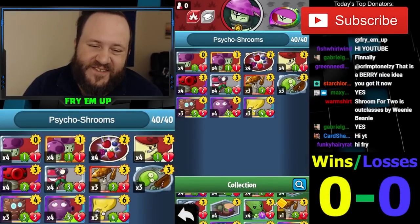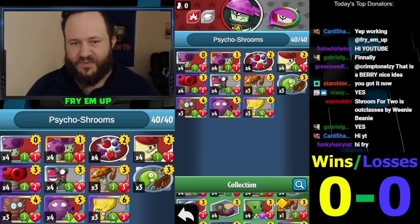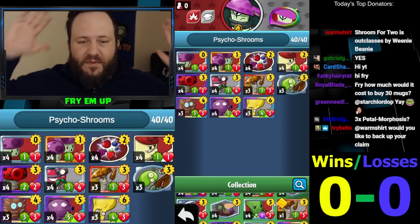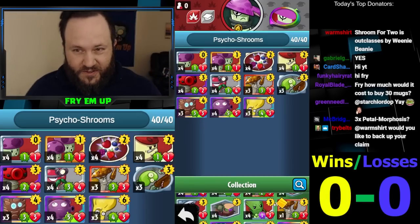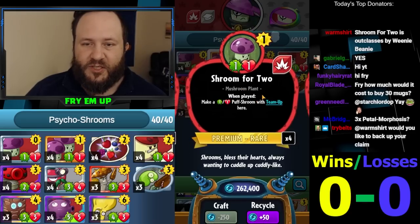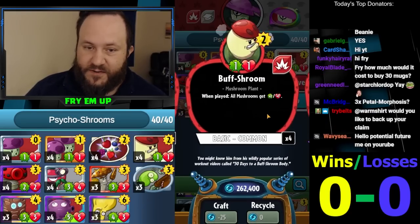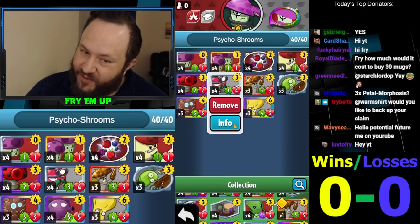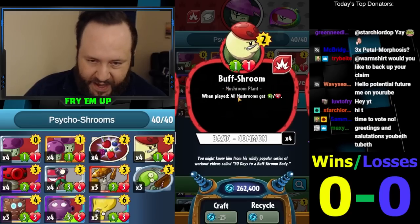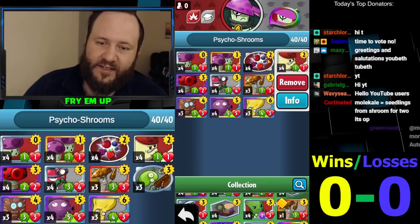What's going on everybody, this is Frye. Today we're doing an interesting deck we're gonna call 'Psycho Shrooms.' The main idea is to play a mushroom deck that does not force you to play fast. You can play shroom for two on turn one, or even more spore on turn one, following it up with buff shroom. We're also running rescue radish — the main card I'd like to rescue radish in this deck is the buff shroom, to put it back in your hand and replay it the next turn for an extra buff on all your mushrooms.